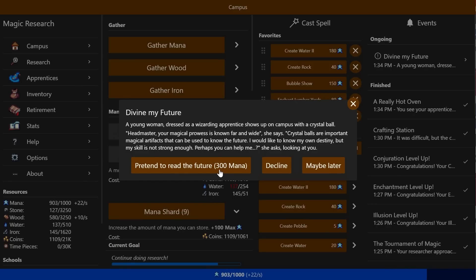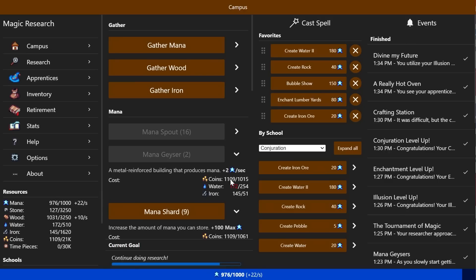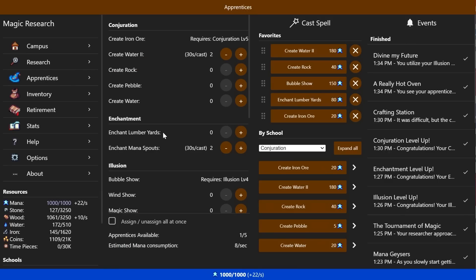A young man dressed as a wizarding apprentice shows up on campus with a crystal ball. 'Headmaster, your magical prowess is known far and wide. Crystal balls are important magical artifacts that can be used to know the future. I'd like to know my own destiny, but my skill isn't strong enough — perhaps you can help me.' You utilize your illusion prowess to create fuzzy images inside the crystal ball, pretending to be focused on divining the future as the apprentice watches in awe. You tell the woman she is destined to learn magic and refine her powers at your institution. As much of a lie as it was, she falls for it: 'Well, then I should comply — can I stay here and study magic?' We have an extra apprentice. I am a terrible person.